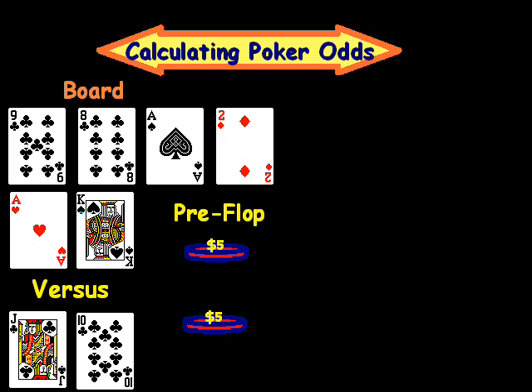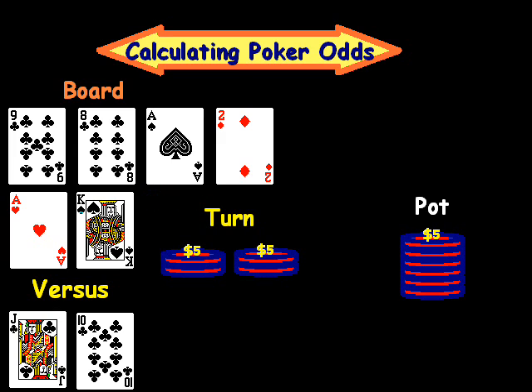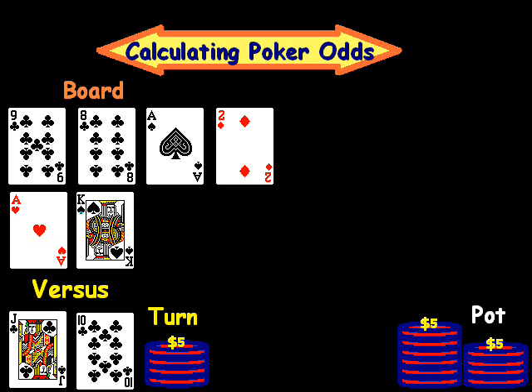Pre-flop, ace-king bet 5 and jack-ten called, so the pot was 10. On the flop, ace-king bet 10 and jack-ten suited called, making the pot 30. On the turn, ace-king went all in for the last $20, and jack-ten pondered it for a while and decided to make the call for $20. And we are at this point right here.